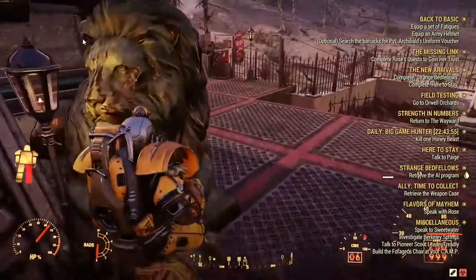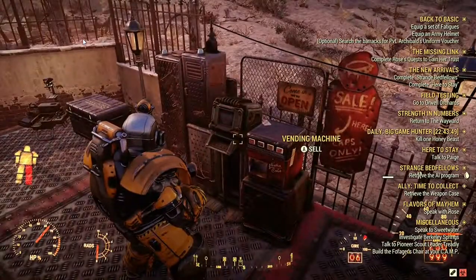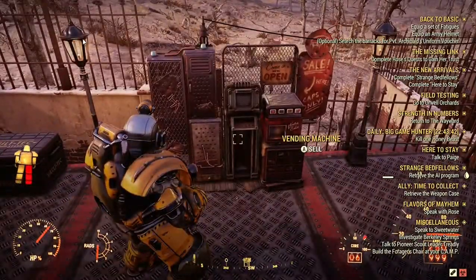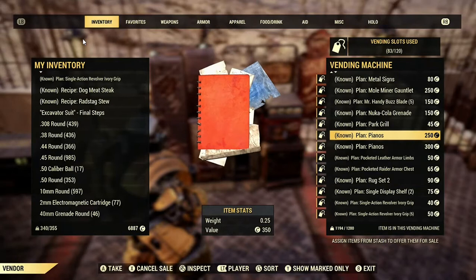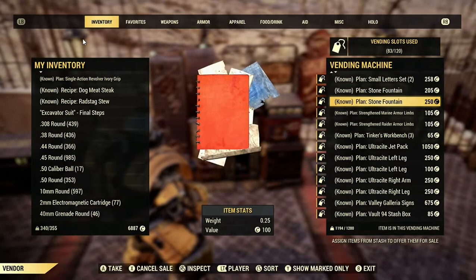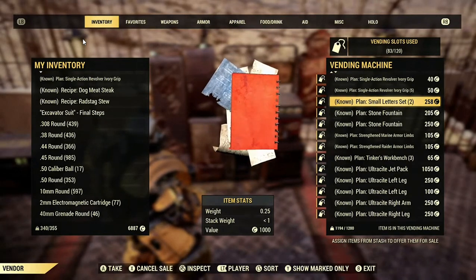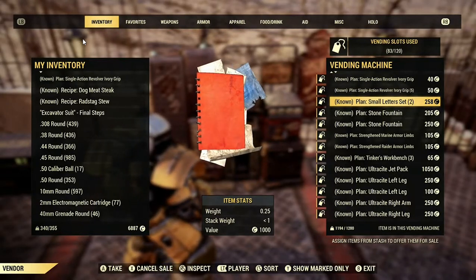First thing is first: you will get the cheapest plans at player vendors, assuming that the players aren't trying to rip people off. Most plans will sell between a couple of hundred caps, which is a fair price. I think I misprice them too — there's one here, it's a small letter, I don't even know what that is, but when I put it in the store it recommended I put it at a thousand, but I've got two of them and put them at 250 each.